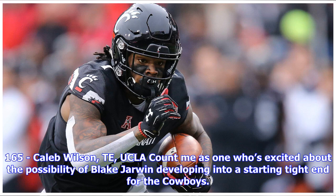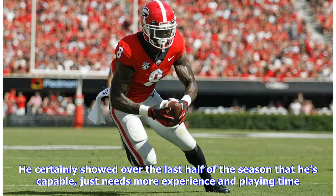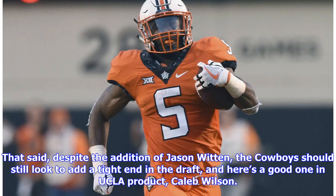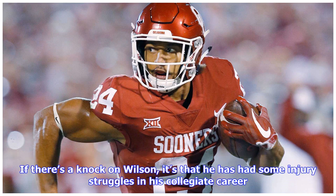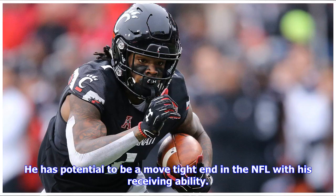At pick 165, the Cowboys select Caleb Wilson, tight end from UCLA. While Blake Jarwin showed over the last half of the season that he's capable of developing into a starting tight end, the Cowboys should still look at a tight end in the draft despite the addition of Jason Witten. In 11 games for the Bruins in 2018, Wilson caught 60 passes for 965 yards and four touchdowns, averaging 16.1 yards per reception in the Pac-12. The knock on Wilson is some injury struggles in his collegiate career, but he has potential to be a move tight end in the NFL.